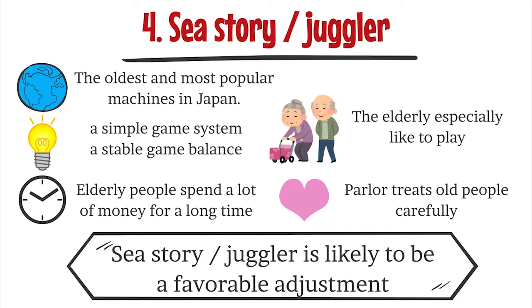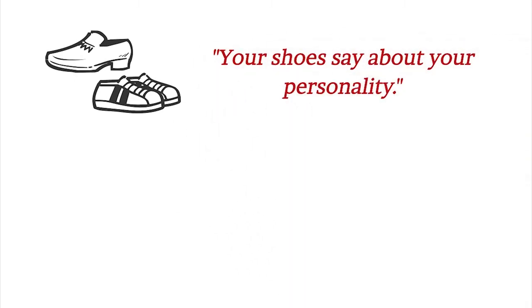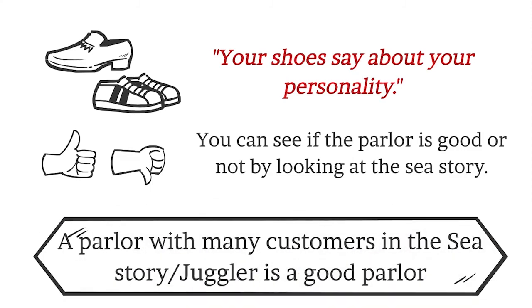The Jaguar is a very easy-to-understand system because it is a jackpot if the go-go lamp shines. In Japan, there is a saying that in order to judge a person, look at his shoes. The same can be said for pachinko parlors — in order to determine whether a pachinko parlor is good or bad, I highly recommend seeing if there are many people playing Hana-Story. Parlors with many people at Hana-Story and Jaguar are often good parlors.